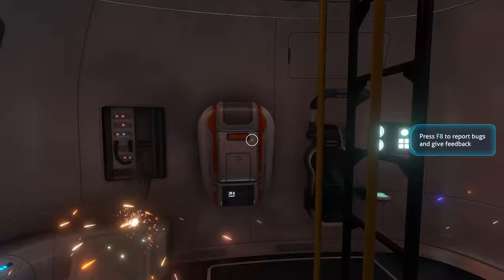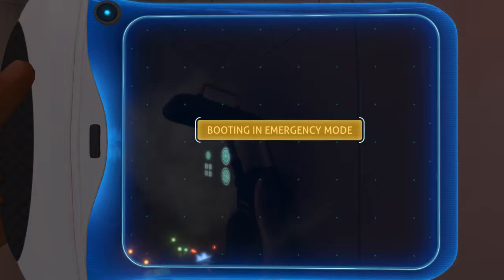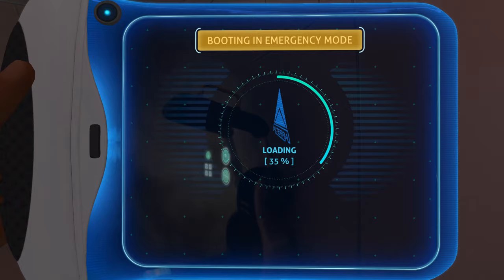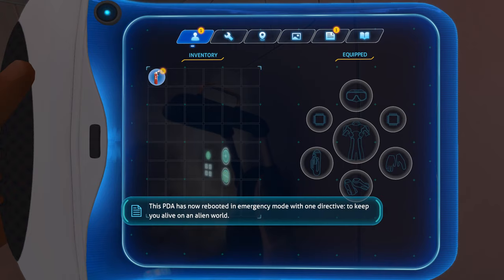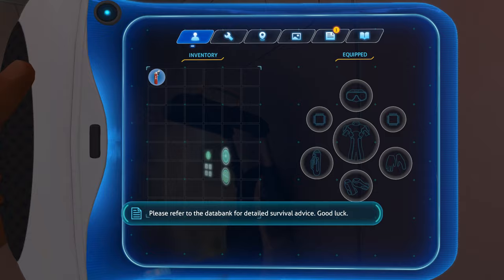We're going to do a play-through on survival. You have suffered minor head trauma — this is considered an optimal outcome. This PDA has now rebooted in emergency mode with one directive: to keep you alive on an alien world. Please refer to the databank for detailed survival advice. Good luck.